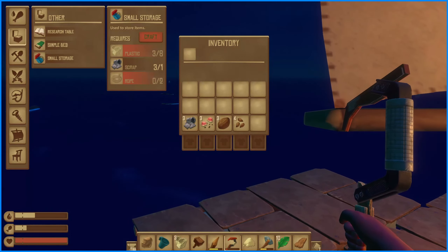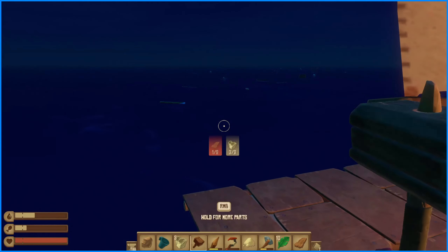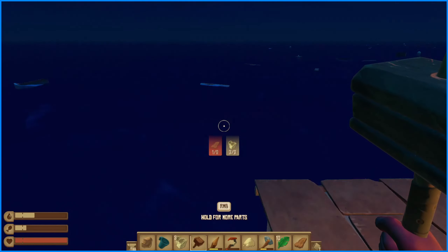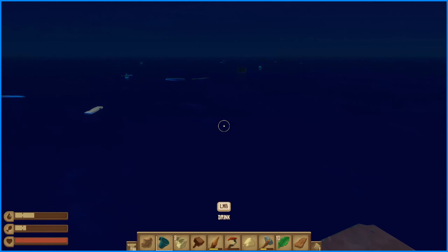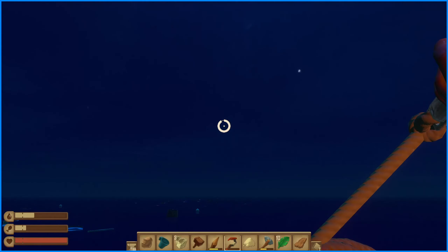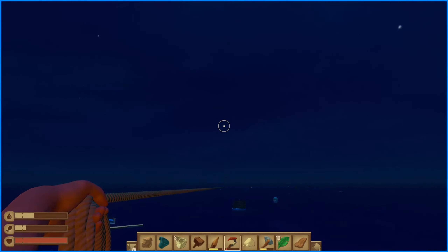I'm just gonna rotate the sail towards that. What do we need to make the sweeper nets and stuff? It's stuff that, once we do more research, we can slowly learn to make those objects. Oh my god, I got a catfish! Let's go!